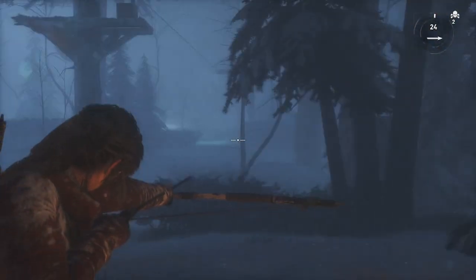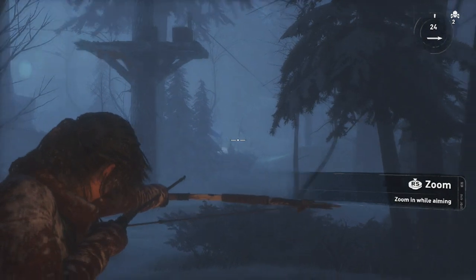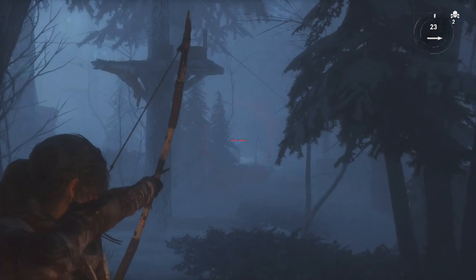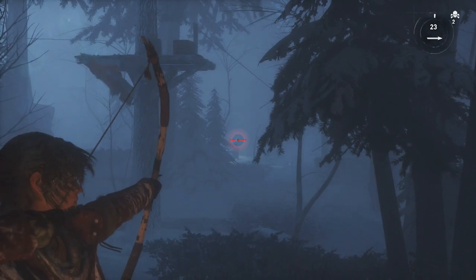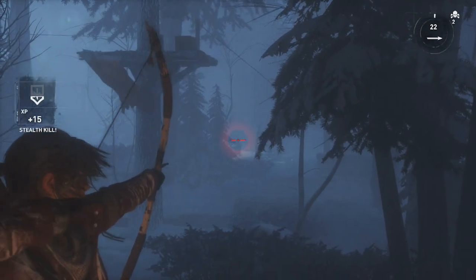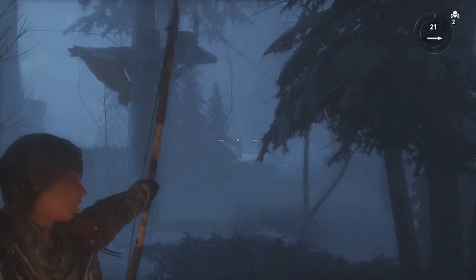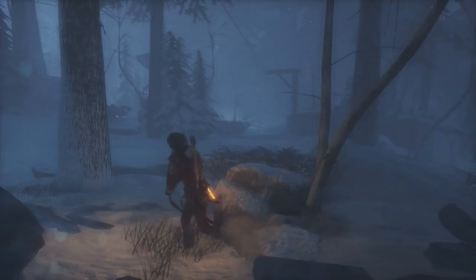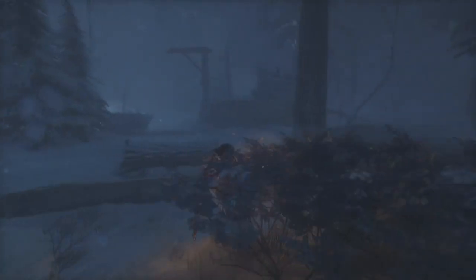And we have 25 arrows, so we're going to try and get as many as we can. Headshot stealth kill — long shot across the map. Let's try and get another one. I can't even see his head but we're going to give it a go. That wasn't a headshot. So four arrows down, two headshots. We're doing okay.